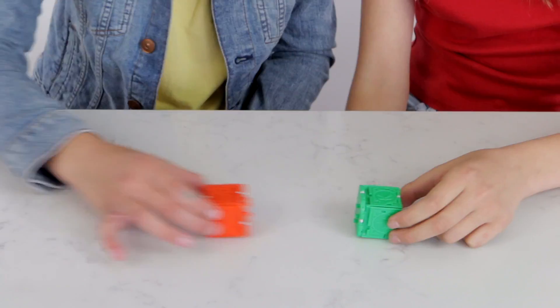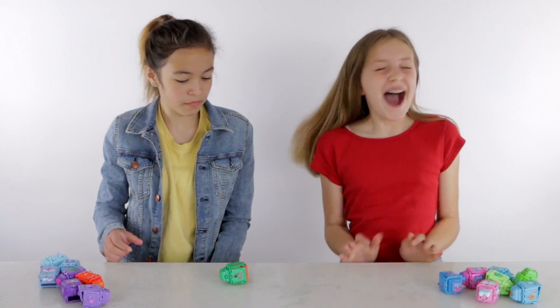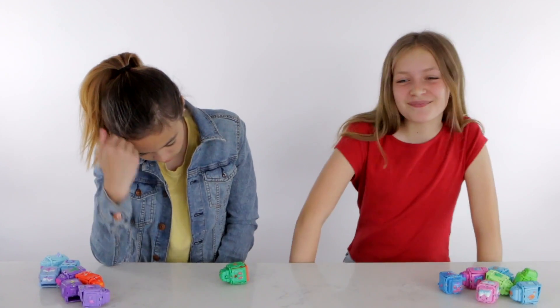For a head-to-head battle, you slide the Kuroba toward each other, and the winning Kuroba captures the other. I selected rock and she picked paper, so just like the game rock, paper, scissors, she won.